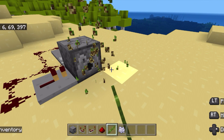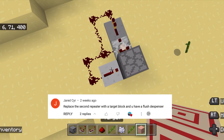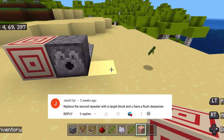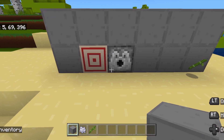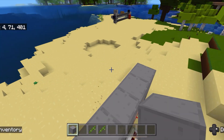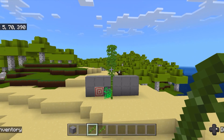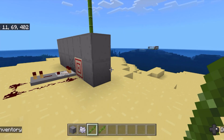Now the next one somebody suggested to me in the comments on my YouTube channel. They said replace this with a target block so that you can have a flush wall here. We could set up a wall, and everything's flush with our wall. Let's test it out — we put bone meal in. That definitely worked. When we remove our bone meal, it stops clicking.